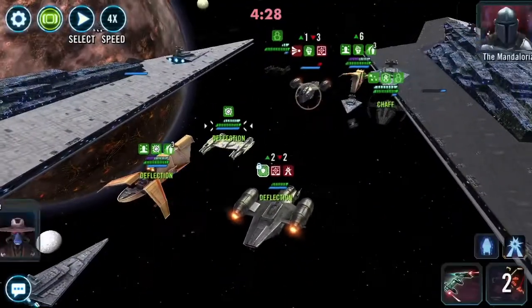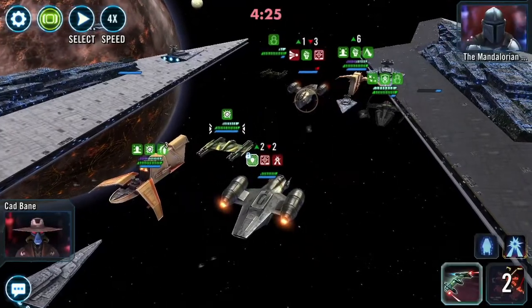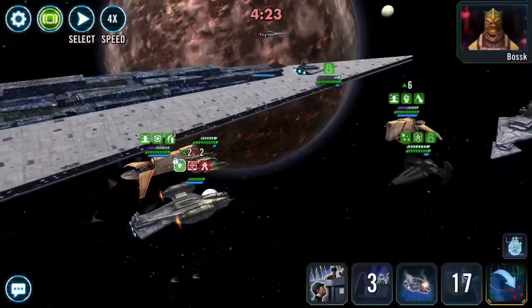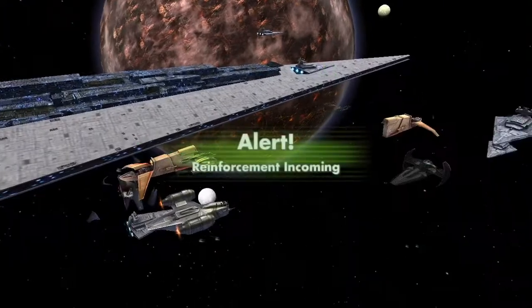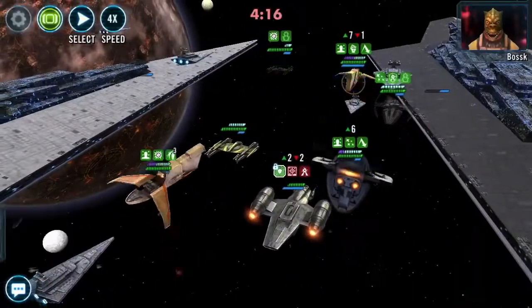Then they're going to call in their Reinforcement — even though he gives Stealth, it doesn't matter. I kind of debate who to target here, then decide just to kill the Razorcrest. And then I bring in Boba Fett. He gets that Retribution going, which is nice.